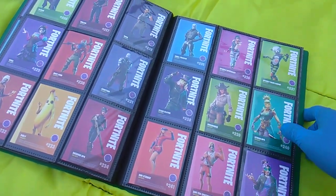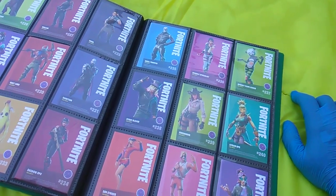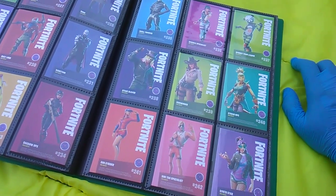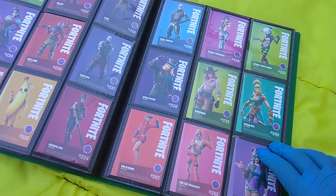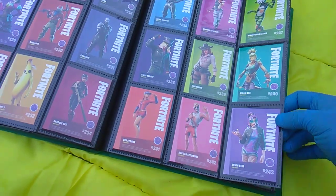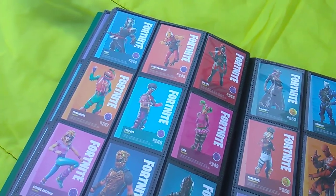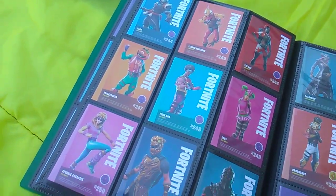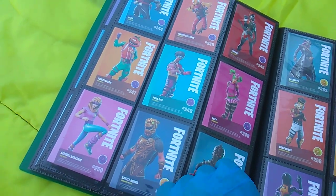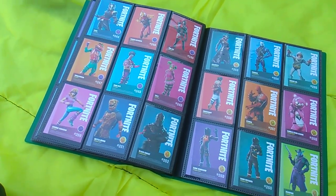Skull Trooper. Sparkle Specialist. Spooky Team Leader. Stage Slayer. Sidewinder. Straw Ops. Sun Strider. Sun Tan Specialist. Synth Star. Tarot. Tender Defender. The Ace. Tomato Head. Funk Ops. Zoe. And Aerobic Assassin. We're now done with the epics.